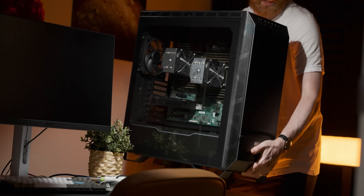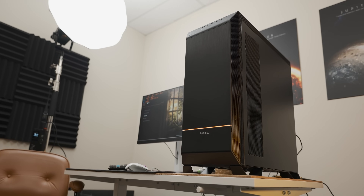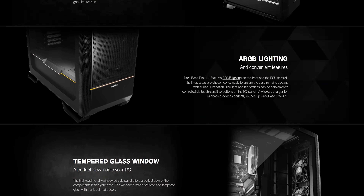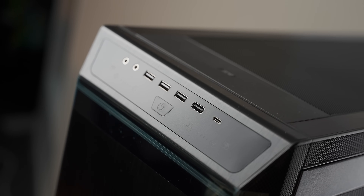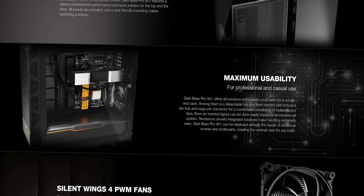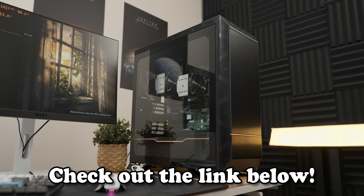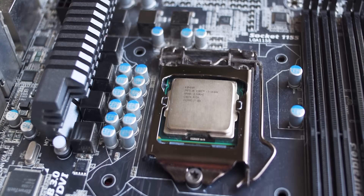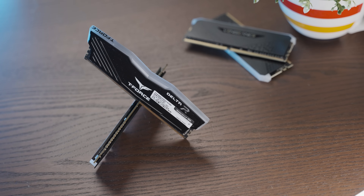Before we get into that, today's video is sponsored by Be Quiet's monolithic new Dark Base Pro 901 — a case with so many awesome features that if I were to list them all we'd be here for hours. Not only could it easily accommodate an obscene dual Epic system, but with its wireless charging, huge amounts of front IO, great hard drive support, removable radiator mounts with built-in fan hubs, and an invertible motherboard tray — I really could go on. Check out the Dark Base Pro 901 with the link in the video description.